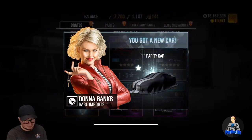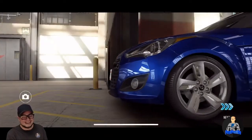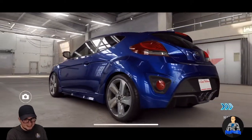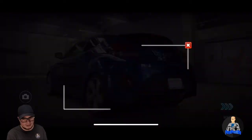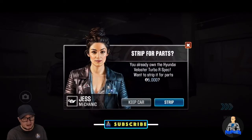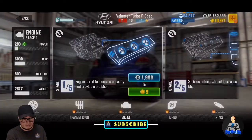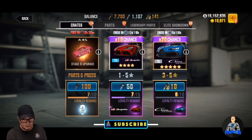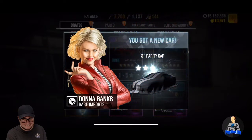Seven crates, here we go — one star. This Veloster, like I said, is a decent car. If you have the parts, do it, because the only way to get this car is with gold — it's only 150 in gold. If you have extra gold and you want this car, it's going to help you out. We're going to keep it. The video is coming out soon on which cars I keep and why.